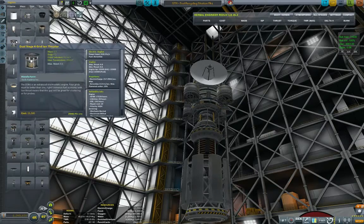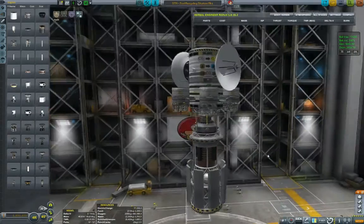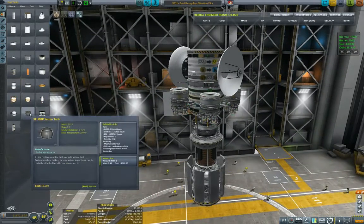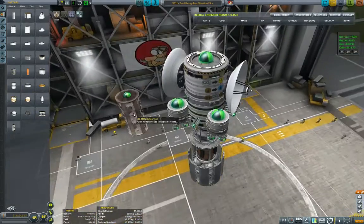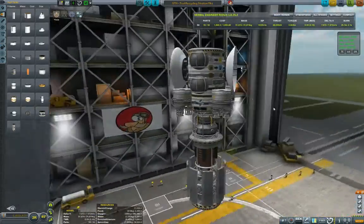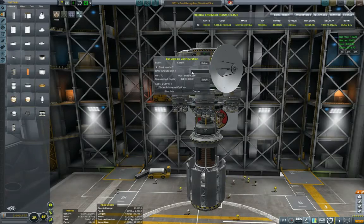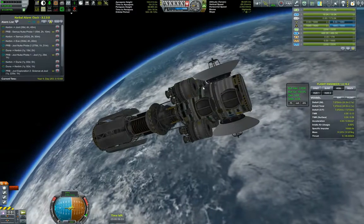Since this is RemoteTech-based, I can't dock it until I get the command station close by, so it'll just be two components near each other. I'm putting tricouplers at the bottom and using near future propulsion - a cluster of 12 engines total to power the craft. I also need xenon fuel, so I'm adding radial xenon tanks. About 2,000 to 3,000 delta-V per pair of tanks - very efficient. Thrust-to-weight is abysmal at 0.09, but I just want to see how it runs.